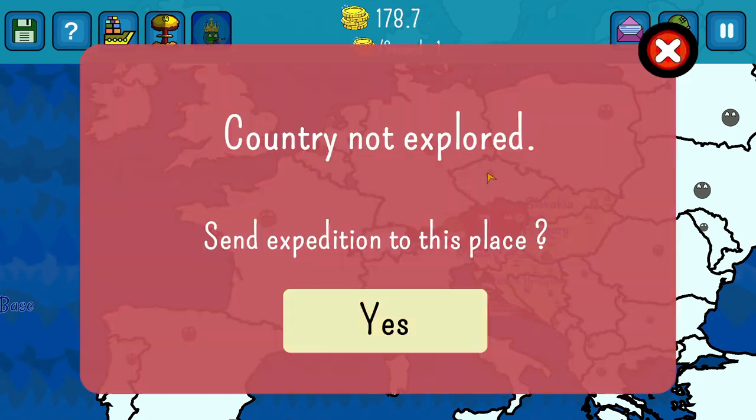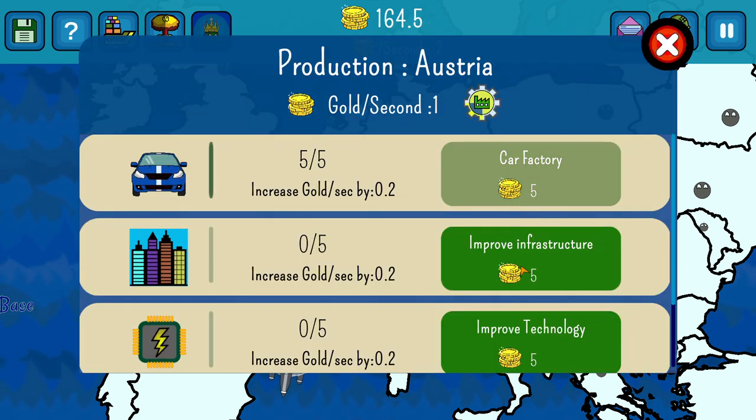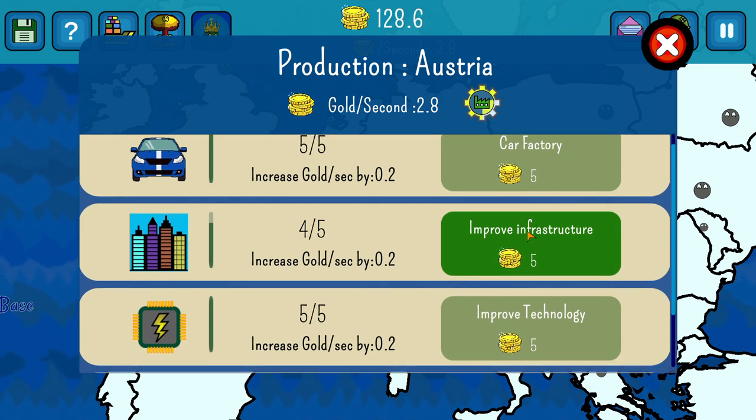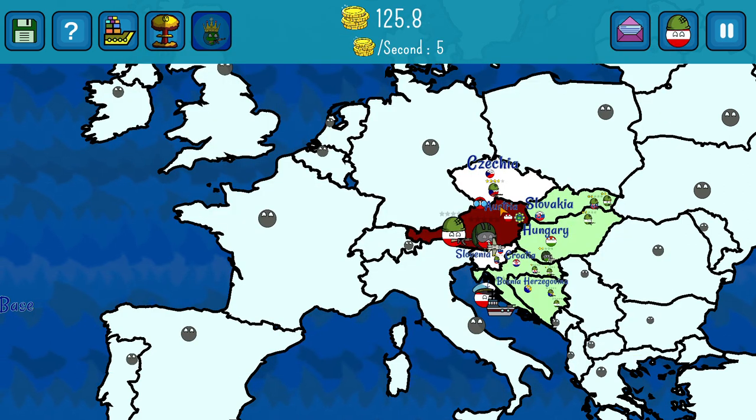So immediately noticing we're surrounded by this Hungarian empire — something I probably don't want to be surrounded by. So first let's get all the basic stuff, you know — improve infrastructure, stuff like that. And then I say first we go off to the Caribbean. There's some weakened nations there.